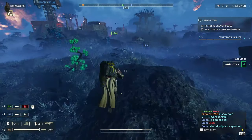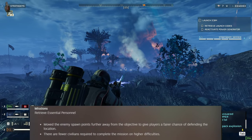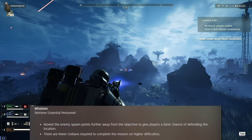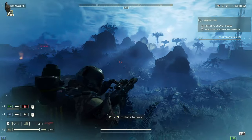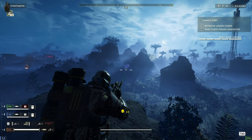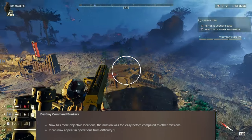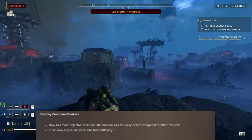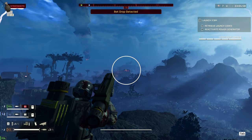Moving down to balancing: the Essential Personnel missions now have enemy spawn points moved further from the objective, giving players a fairer chance at defending. Fewer civilians are required at higher difficulties. Destroy the Command Bunkers now has more locations — it was too easy before — and can appear in operations from difficulty 5, so lower-tier players can now experience that mission too.